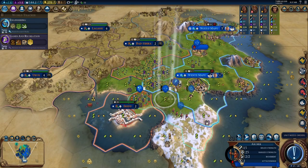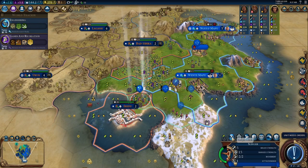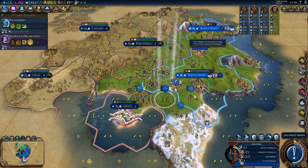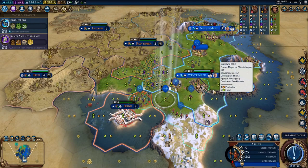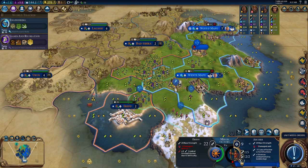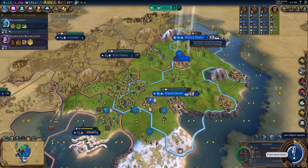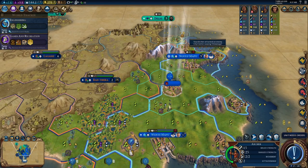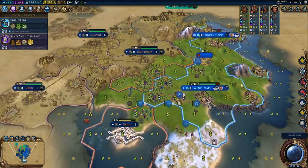We had initially focused on Bad Tiberia, but he had walled up that city and then for some reason dropped a city just on the southwest coastline, which is now undefended and unwalled. You can see I have 5 units down there. A lot of them are pretty beat up, but he doesn't actually have any defenses down there. In my second city I am building a Spearman currently.